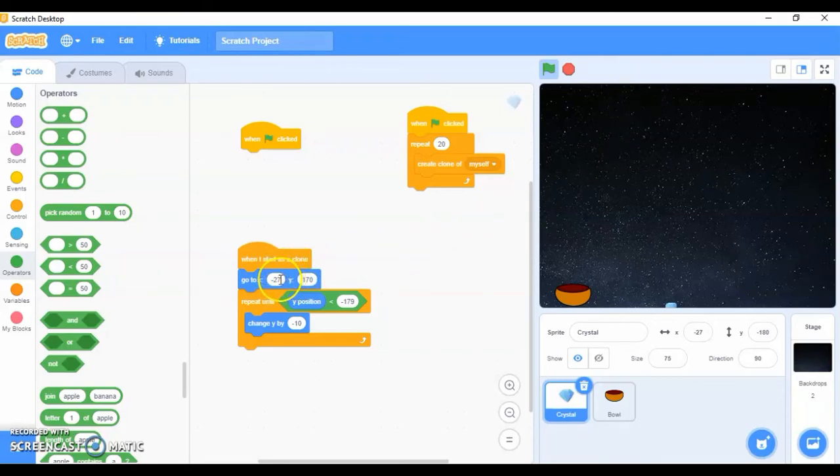Only x is going to change, y stays the same. Go to Operators, pick 'pick random', and fix it to the x axis. The x axis goes from minus 232 to 222, so set the random range to minus 230 to 232. Now all the diamonds are starting from different positions and falling at different positions.